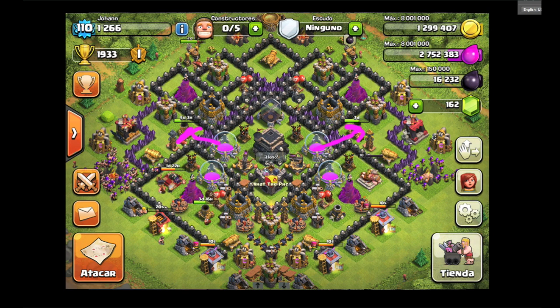Move this elixir storage out to where those mortars are. At least once your mortars are upgraded you should be good, because while elixir is important for trophy pushing, you don't need to protect it that much. Having your mortar on the inside would do a little better for you. I like all the bombs and spring traps down here.